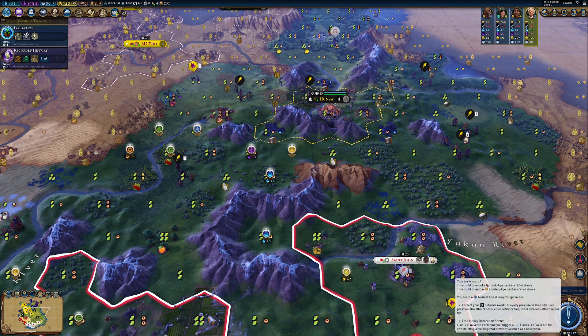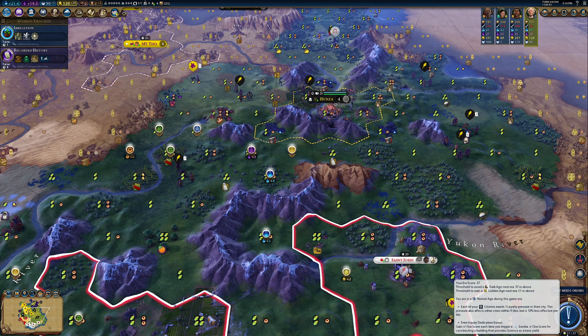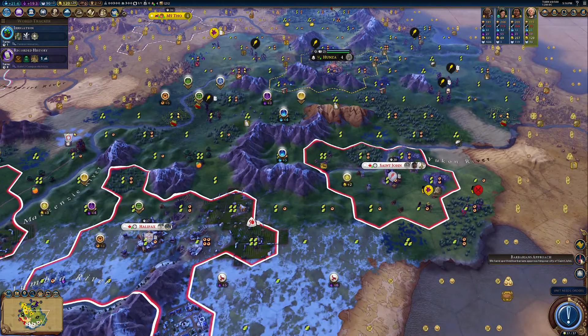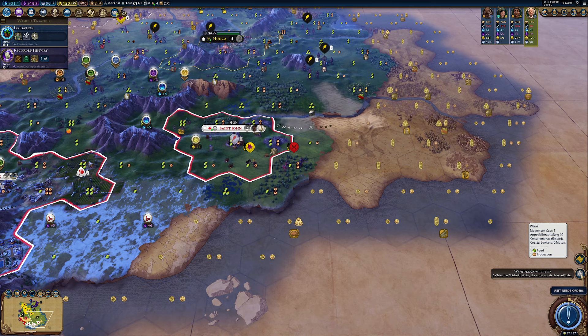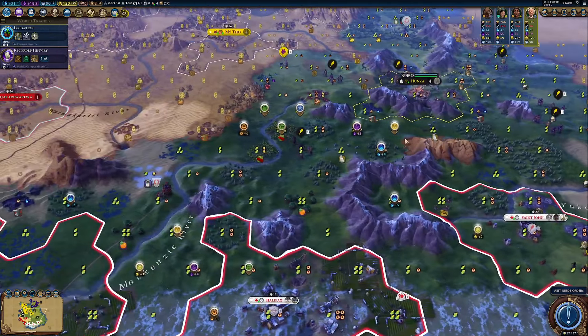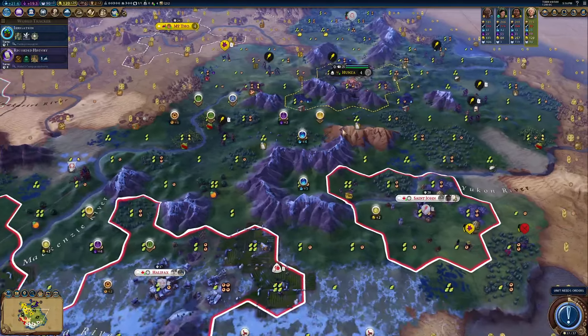I would love to get a few more kills on my vampire and keep the strength going up. I have an envoy, and with this envoy, we want to take control of Hunza. Let's go ahead and do that — become suzerain, get some beautiful era score, and keep pushing forward. That will allow us to hit a normal age. Next turn, we have made it, so we at least won't end up in a dark age.